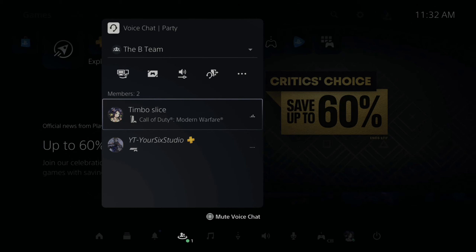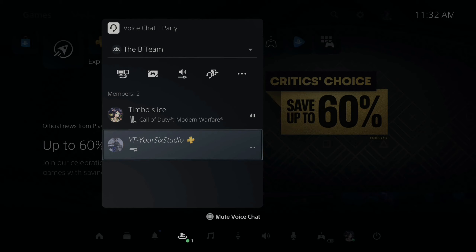You can see Timbo Slice is on the PlayStation 5, indicated by the PlayStation 5 symbol. And then YT Your6Studios on my PlayStation 4 is indicated by the PlayStation 4 icon. So that's very important — be aware about which console they are on by looking at the icon by their name. So can PlayStation 4 users and PlayStation 5 users join the same party chat? Yes, they can. So go ahead and jump into a party with your friends.